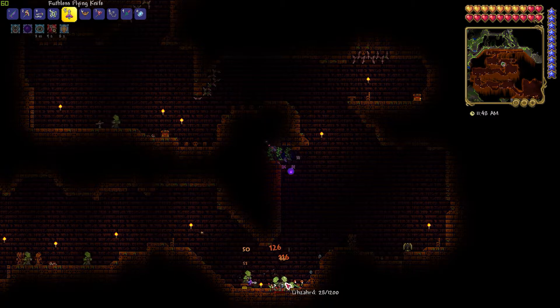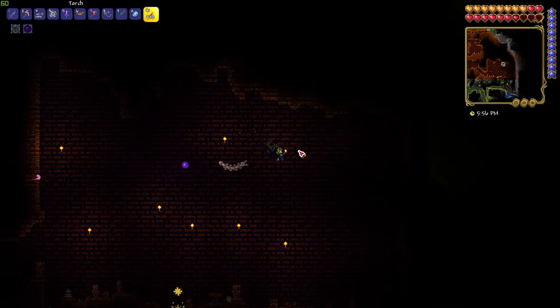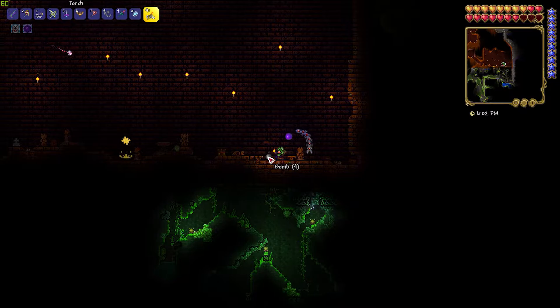Once you're in, you need to destroy as many traps as you can. Loot every chest you find and look for solar fragments. Enemies also drop them, so you can farm them when you've looted all the chests.